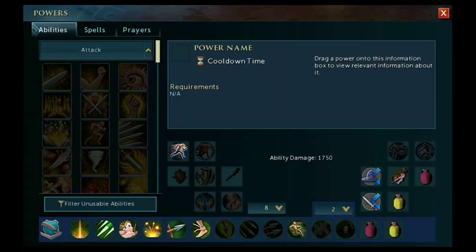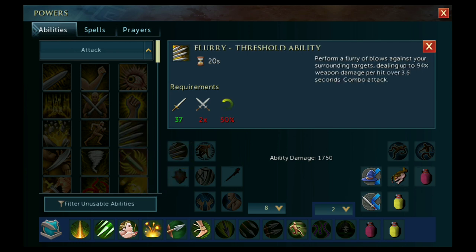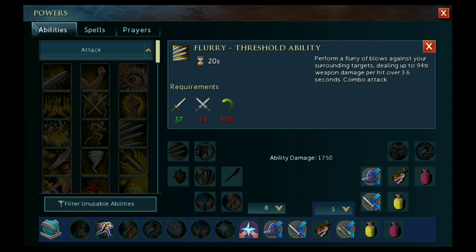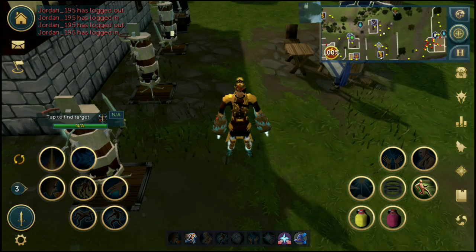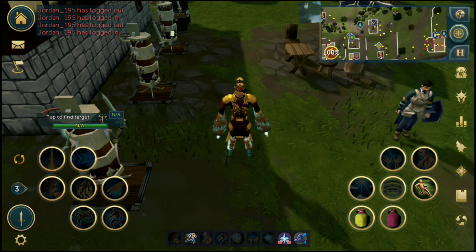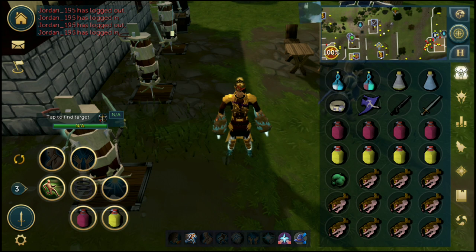Having the Revolution bar handle basics, you can have the full manual bar at the top for threshold abilities, defensive abilities, food, and prayer switching — making combat much easier. To slot abilities, come back into the settings and drag icons from the abilities list on the left onto your bar. You can also edit your Revolution bar and your full manual bars separately. For items and food, come to the main screen, rotate to the side you want, and drag items directly from your inventory onto the bar.